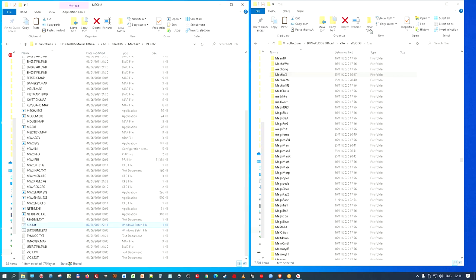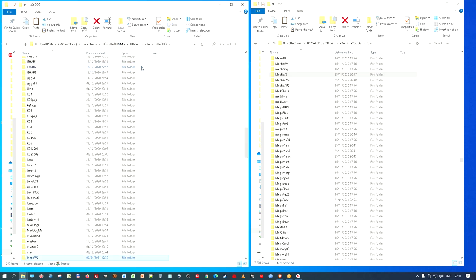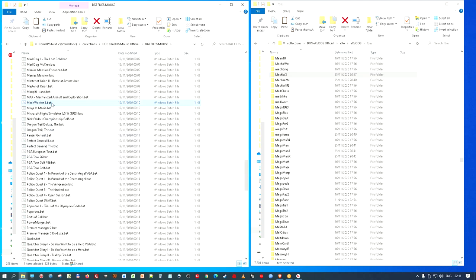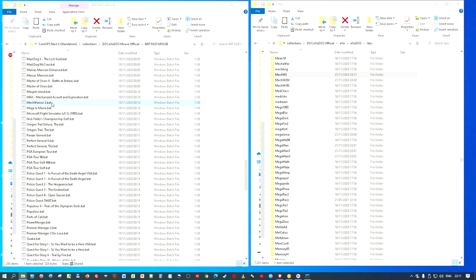Just to be safe, I'm going to run the game from my own bat file and check it actually runs direct to the game. There's mech.bat — let me boot this. It should just boot the game directly. Don't worry about the warning — it's because it's not in Next2, that's why it's come up like that. It should just boot to the game.